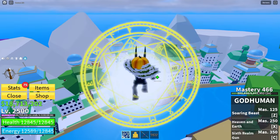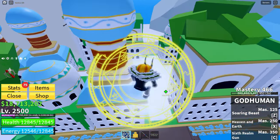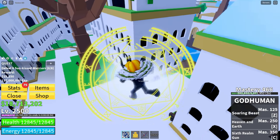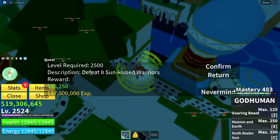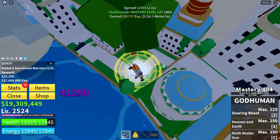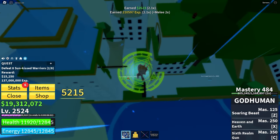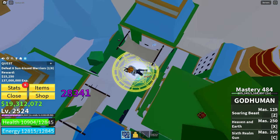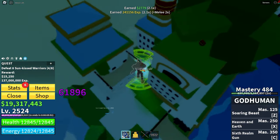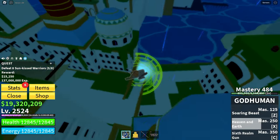It's only taken me about an hour to get over 100 levels. Hopefully I can find another code to extend the double XP by another 30 minutes. The next quest is called the Sun Kissed Warrior — defeat eight Sun Kissed Warriors. We are at 2524. This will be the last run of fighting these guys. It's been a little annoying because there's a giant tree in the way. There are definitely better areas to level up, but why not?